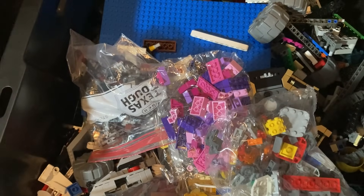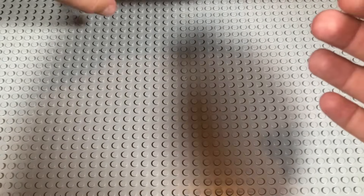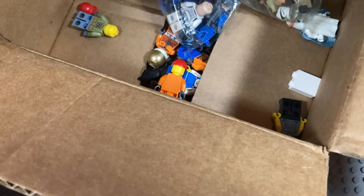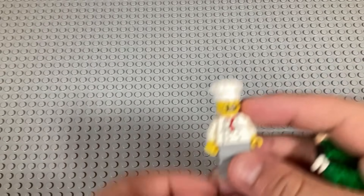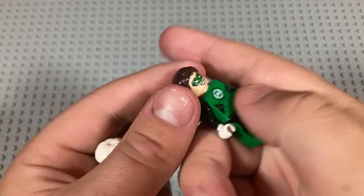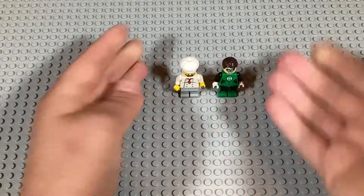Okay, after thoroughly washing my hands because that was kind of gross — here we have the minifigs. It looks like they tried putting them in bags; there's one good bag but the other bag spilled out. We'll do that bag first. Right off the rip here we have the Chef, the Nice, as well as the Green Lantern right there. Decent enough, not anything crazy.